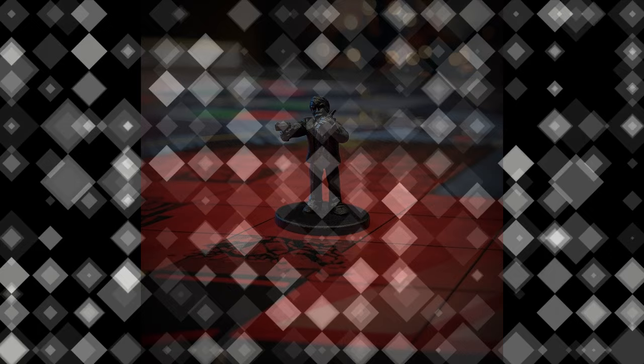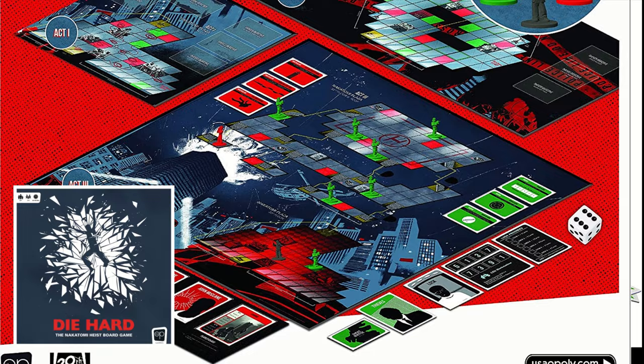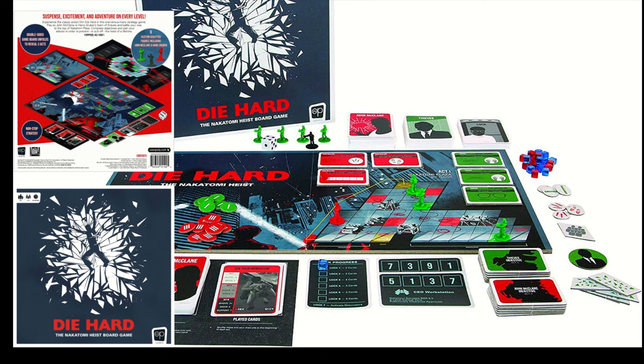Next is for those who like movies and games where the hero fights one against all: Die Hard: The Nakatomi Heist Board Game. It is made for one to four players using a one-versus-many asymmetrical gameplay, where one player plays as John McClane against other players cooperating as bad guys trying to prevent you from saving the hostages in the iconic Nakatomi Plaza.